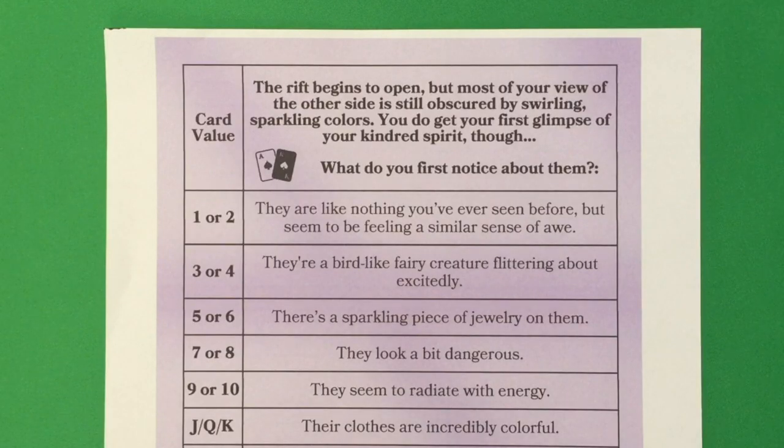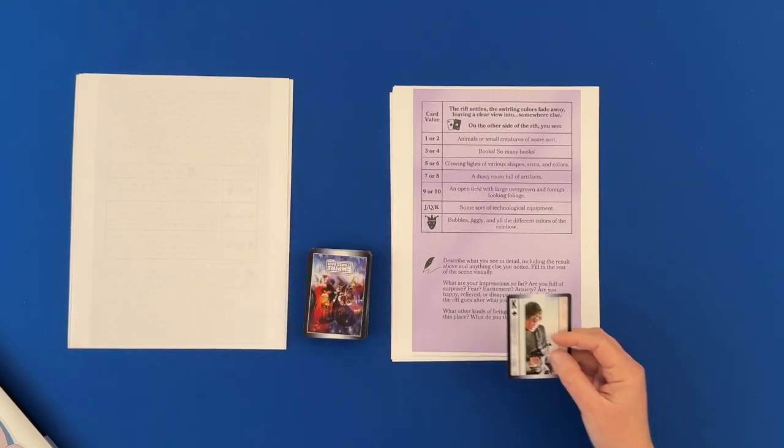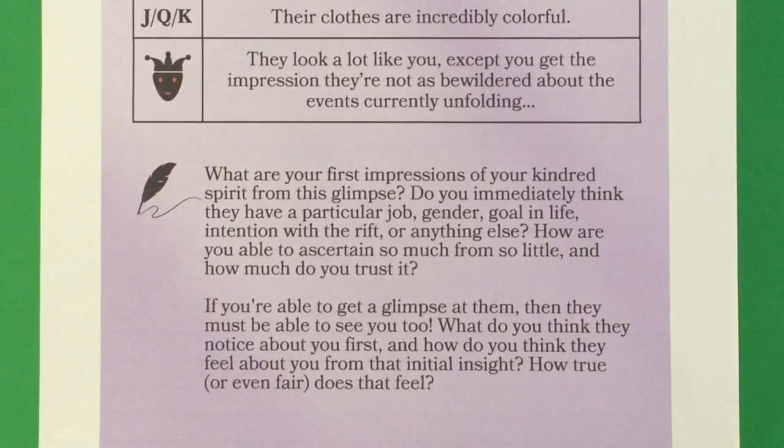The rift begins to open but most of your view of the other side is still obscured by swirling, sparkling colors. You get your first glimpse of your kindred spirit — what do you first notice about them? I'm going to go with luck. We get a King again — another Luke Skywalker. We go to JQK: their clothes are incredibly colorful. That's what I noticed about them.